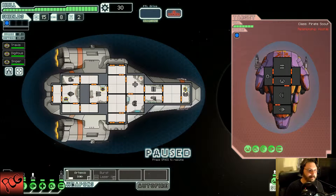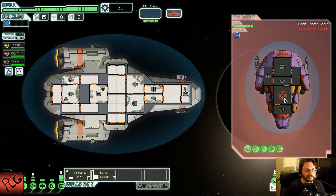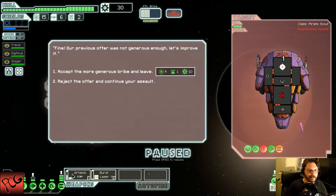We got to power up our weapons. We got to take out your shield. Come on, weapons — need you to charge faster than this. Really, Artemis? He's only got one shield, so pretty sure I can take him out. Come on, Artemis. There we go — shields are down. Let's take out your weapons.